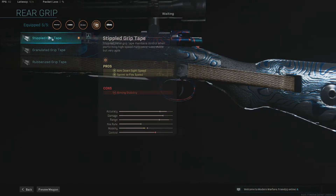Finally, on the rear grip, we are running the Stipple Grip Tape to increase that aim down sight speed and sprint to fire speed, which makes a big difference in the game. The aim down sight speed got knocked by a couple of attachments, so this brings it back up. The sprint to fire speed is massive — if you're just running about and you see someone in the distance, you're going to quickly get the sniper up, pop a shot off, and hopefully get the kill.